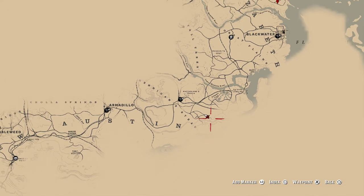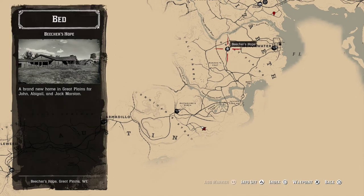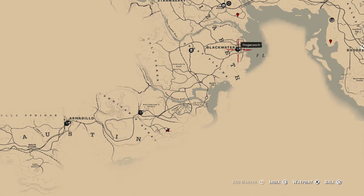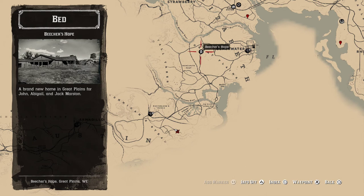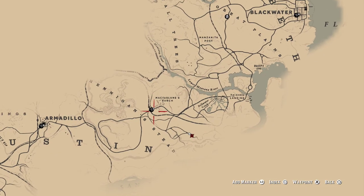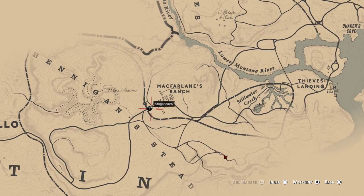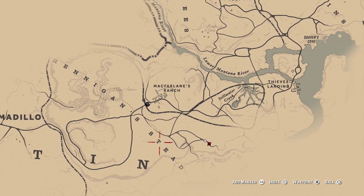So, south of your home at your ranch, post-game, which is just west of Blackwater. If you don't know where Blackwater is, may God help you. When you go down, there's going to be McFarlane's Ranch. And there's going to be the word underneath it — Steed. Basically, put a marker east of the letter T, somewhere around here.